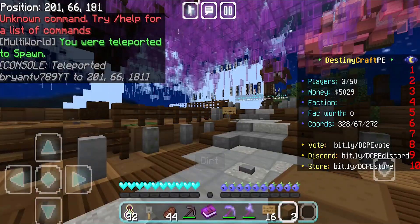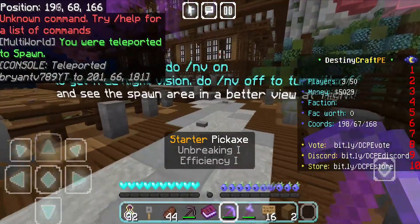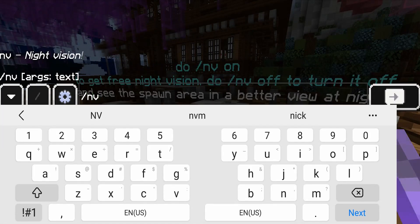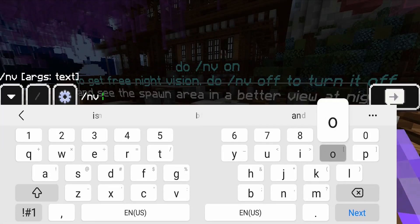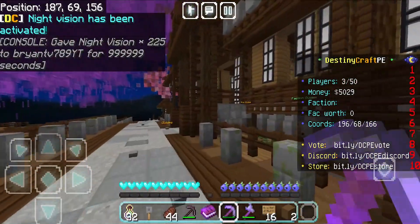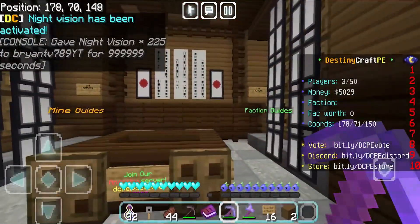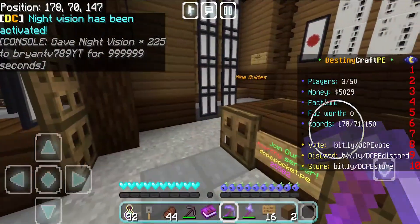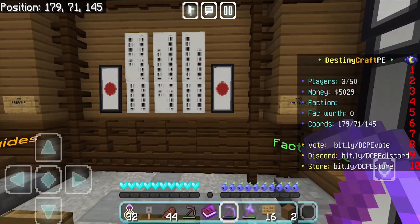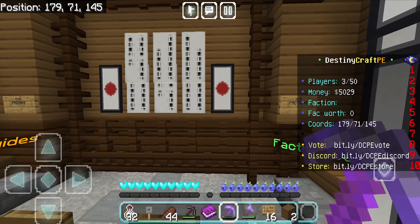Let's go to the information section, which gives you a brief description on how to do everything on the server. One cool command they have is night vision — slash nv — and we just gave ourselves night vision. Over here we have the guide section if you want more information on how to play. The build is also Japanese themed, and I want to give credits to the person who built it, DZ Joe, a real architect from Hong Kong.